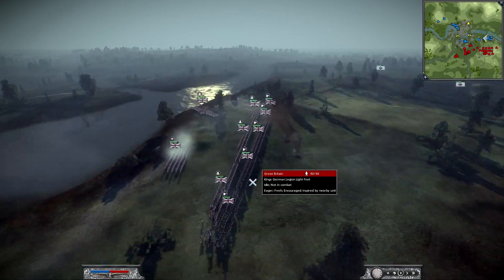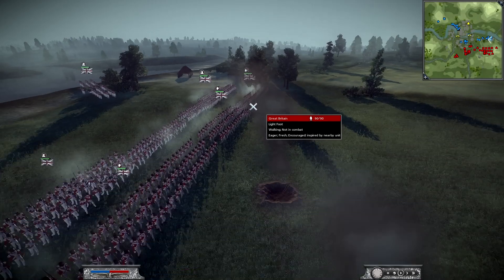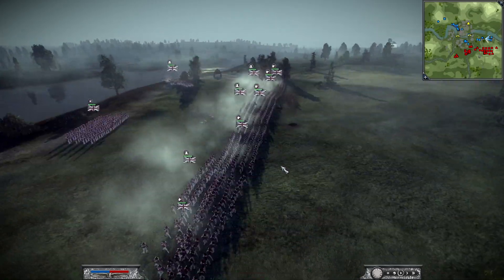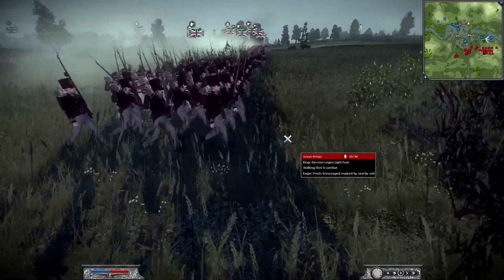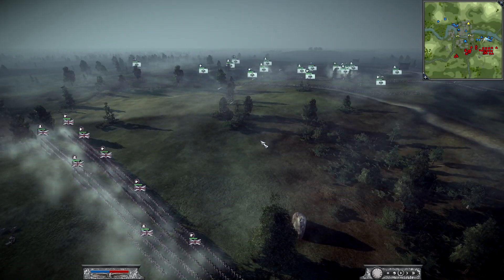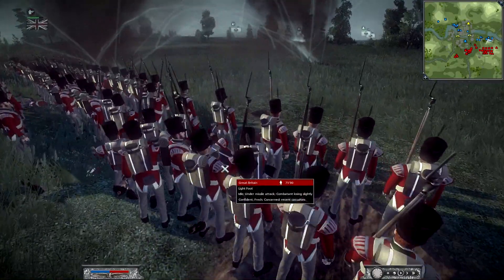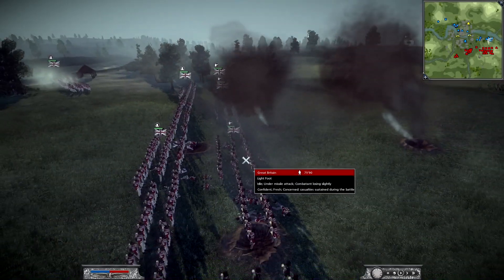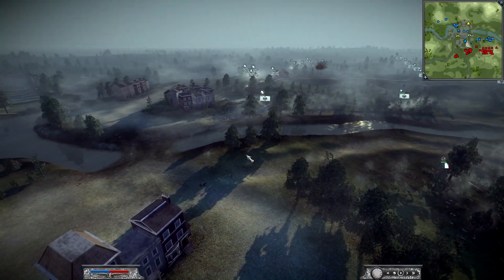Now Britton is across the river. He has quite a few lights as well — looks like five. He has them in tight formation; in a straight-out fight with my guys in loose formation, they will lose that. Now I have my artillery coming in, and that was a pretty nice shot on those guys there — killing almost 30. Wow. It's a very nice opening volley from my artillery.